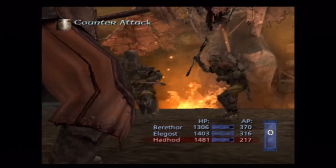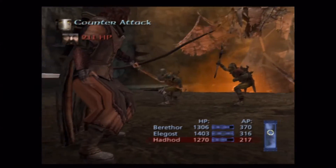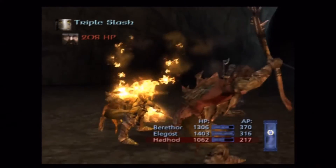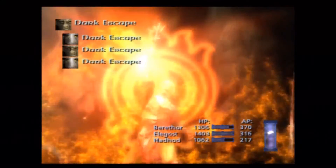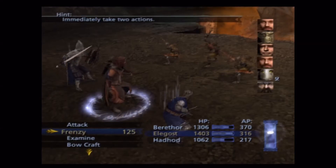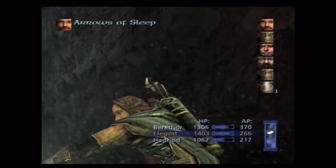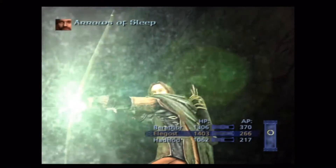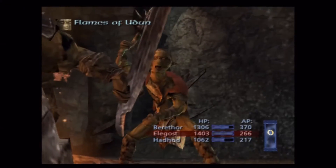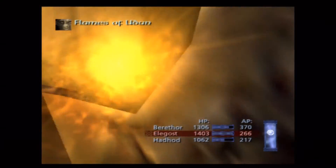It wouldn't have been so bad if Elagast had gotten a turn before these two got theirs. Hadhod could have crippled one and Elagast could have put the other to sleep. Luckily neither of them used their Stunning Strike, so everything turned out fine.